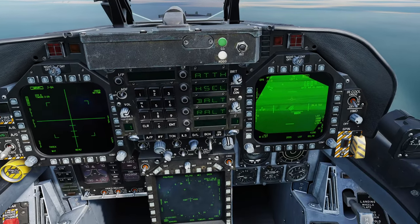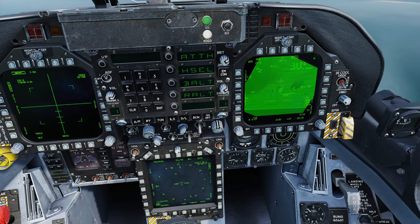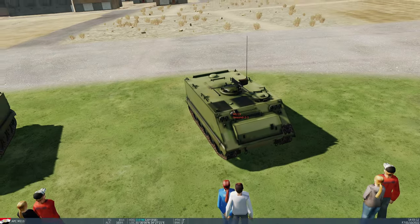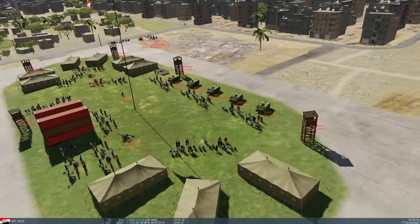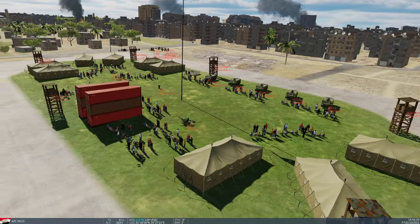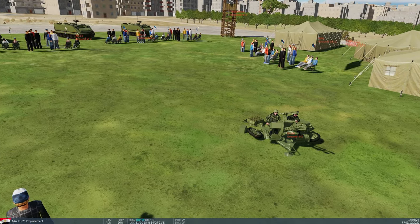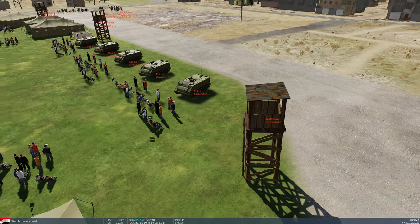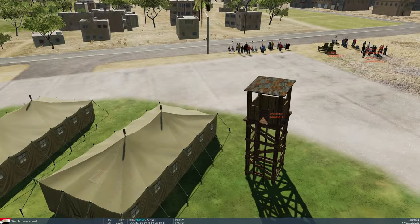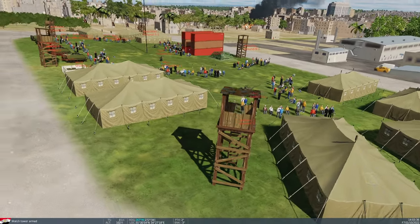You can see there on the app player's display on the right — that's generally where we're heading. Behind that building is these guys. This is a little insurgent camp here and they've got supplies, they've got some APCs, they've got people. They have some AAA — not particularly dangerous, but if you're not careful it could definitely shoot you down.